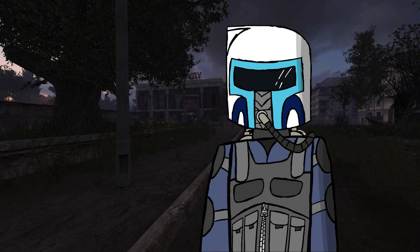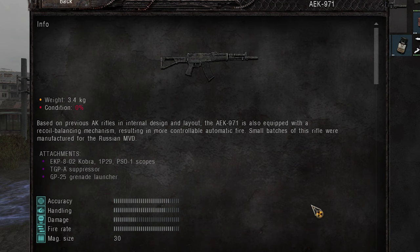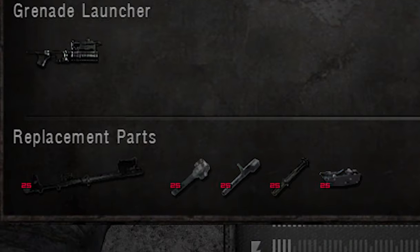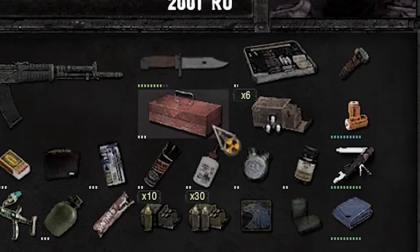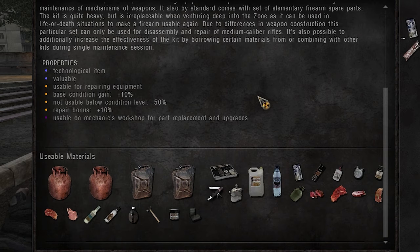One of the handiest and potentially most important things in the whole game is the details menu. Here you can see pretty much everything regarding the item you select, including info about the item ranging from its description, the stats, to the item's weight, its uses, compatible ammo and attachments if it's a weapon, the item's base components, which repair items are compatible with it, which upgrades it accepts, and so much more. For example, if you check the details on a repair kit, you'll be able to see what supportive materials a repair kit can use.